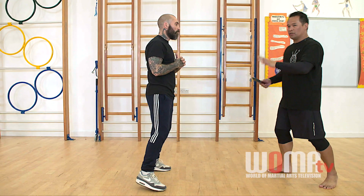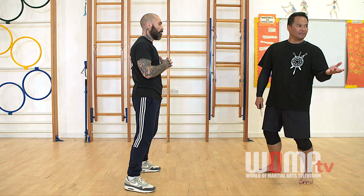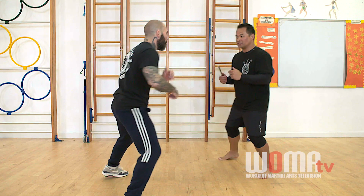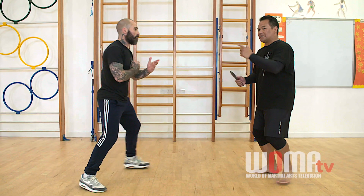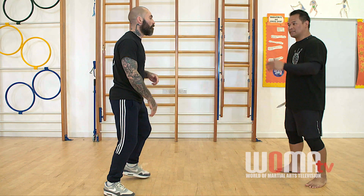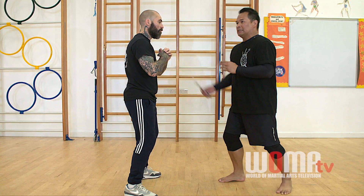I want him to assume this is an actual knife attack, but it's not. So don't just stand right there. I'm playing with him. If I can touch him like this, he's too close. He needs to control the distance so that I need to take one step forward to really touch him. But if I just go like this and I can touch him, he's wrong.